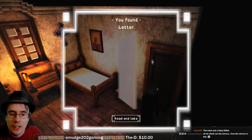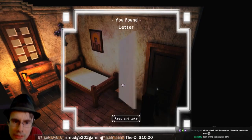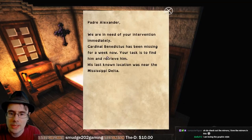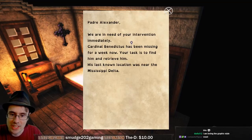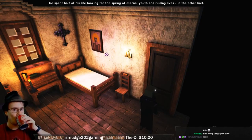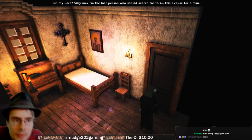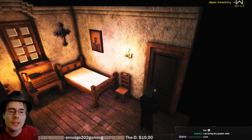In-game dialogue: 'Padre Alexander, we are in need of your aid. Colonel Benedictus has been missing for a week now. Your task is to find him and retrieve him. His last known location was near the Mississippi Delta.' The character responds: 'I had high hopes I would never hear that name again.' I like the voice - the voice is pretty good.